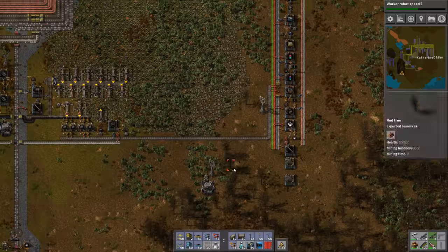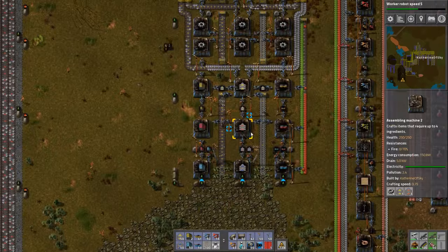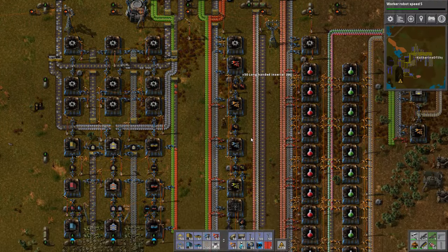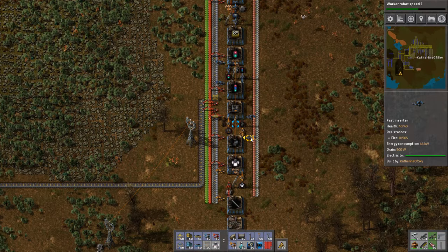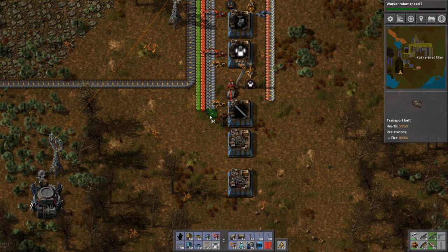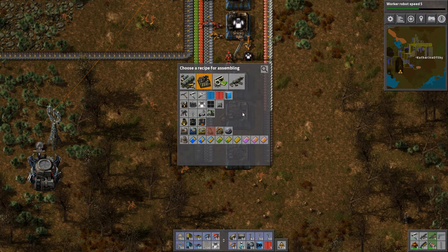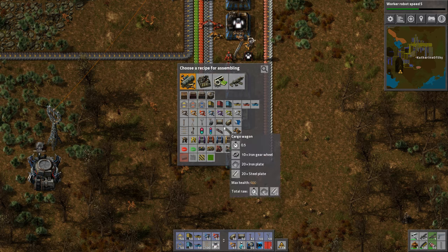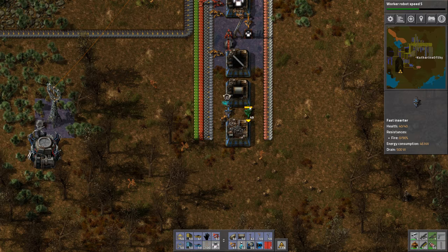And I need some undergrounds from the Belt Factory. Let me just grab those and some more red inserters. There we go. So this is going to be making pipes — just regular pipes — and feeding them into there.